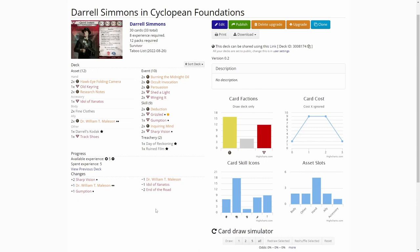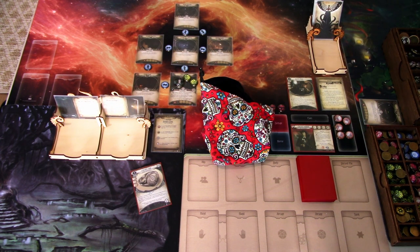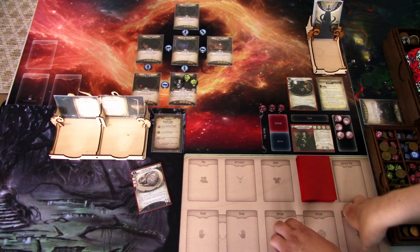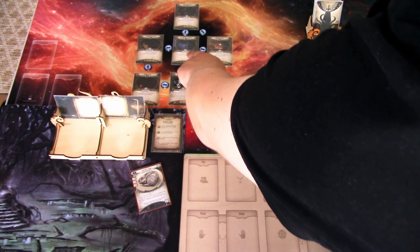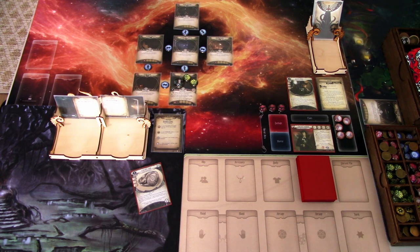But those are the changes I made to the deck. So let's hop back over to the scenario. We are set up here. We have laid out the map. We start at the entry hall. We have living room, servants' quarters, second floor hallway, drafting room, and master bedroom. First off, let's read the story so far, or the scenario intro.